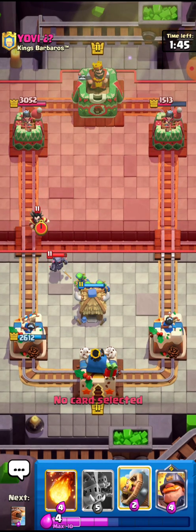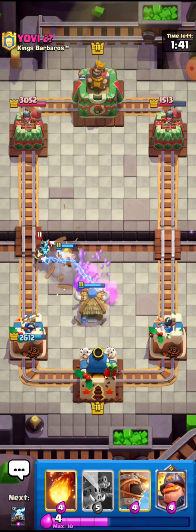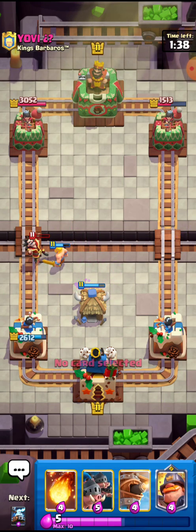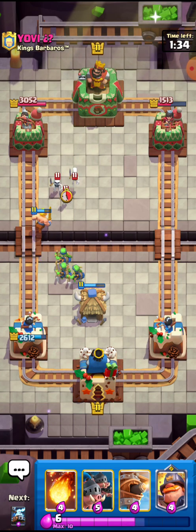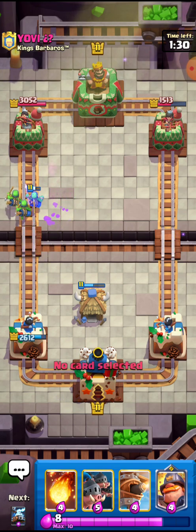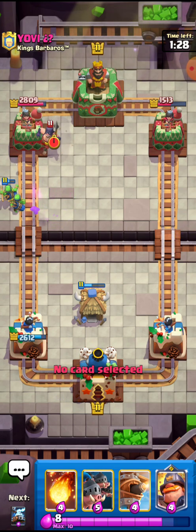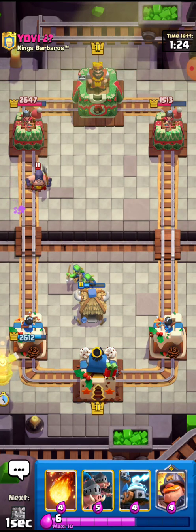I'll go for the Barb Barrel because it's going to take down the unit. He has the Skeletons right here so I'll go for the Goblins — actually no, I'm not going to go for the Goblins. I'm always a little bit choking on my top plays, but please understand — I'm a native Korean.